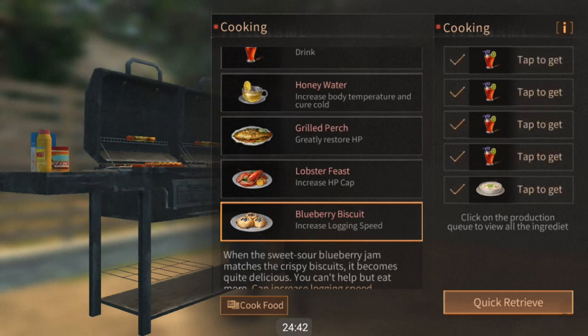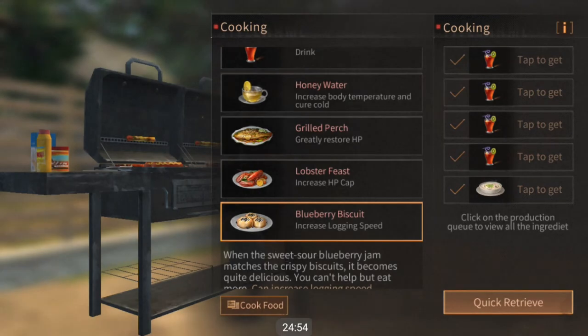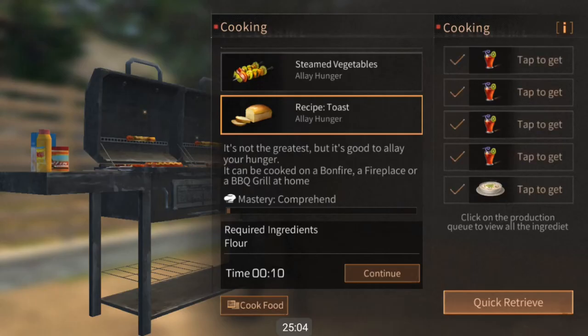The next category is best hunger healing within a single item — toast has that down. If you cook it with the best ingredients, all fine flour, it can regenerate 100 hunger. But that's kind of overkill, because you start actually losing health once you get below a certain point of hunger. So it's usually fine just cooking toast with crude flour.